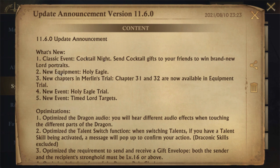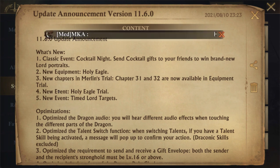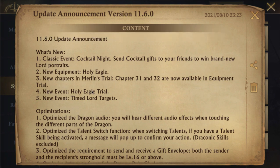The big thing in this update is the Holy Eagle equipment set, and we'll go through this in detail and how it's going to affect your stats. We have new chapters in Merlin's Trial — as you get new equipment they add another couple levels to go through to get items. There's also the new Holy Eagle Trial event, which exists because there's new equipment, so there's a new trial to go through.